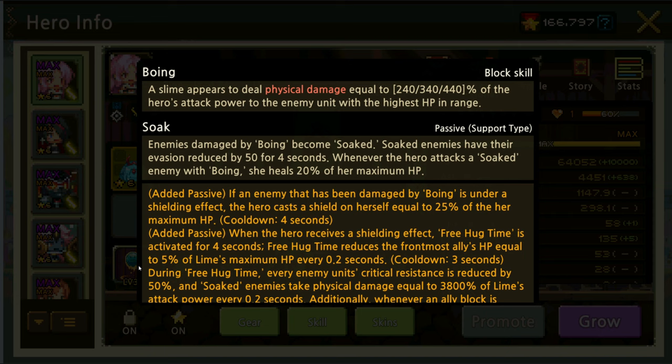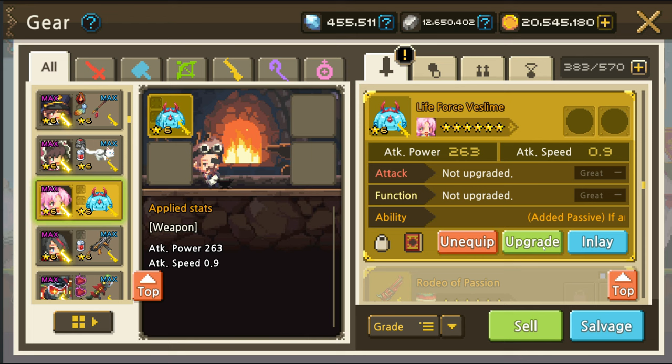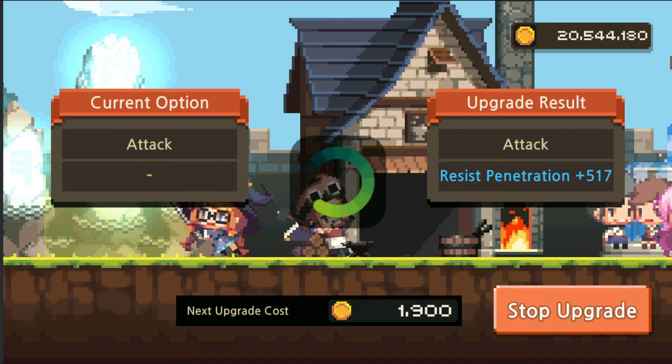She does get a shield effect which is perfect for Jeronica, because he generates a shield. Her crit chance is 58% base — really nice! So we shall go for double attack/crit for the options. Usually when they're around 50% crit I like to go for double crit damage, but you can also go for attack, crit damage, and crit chance.